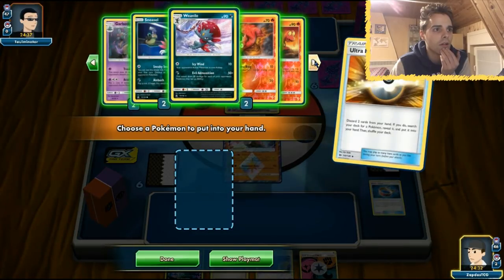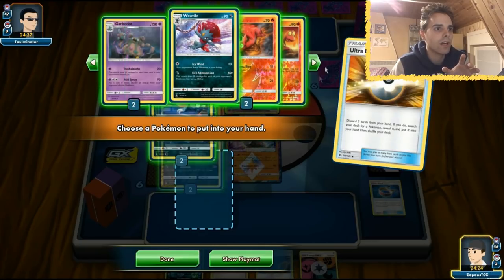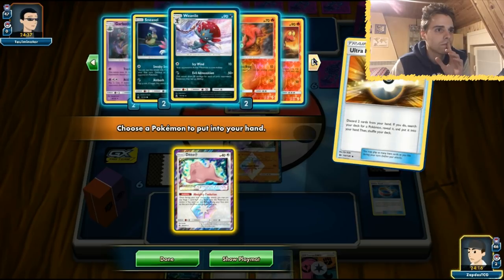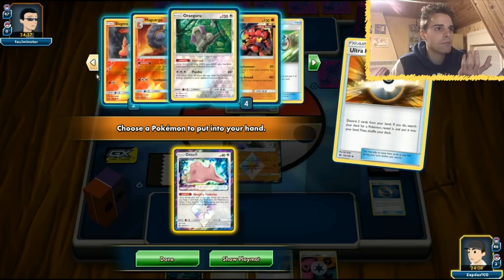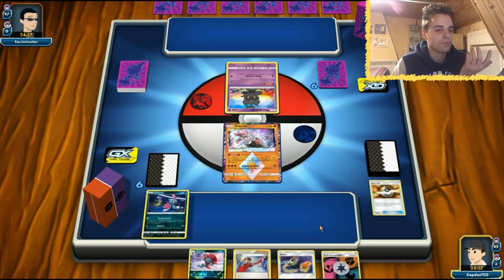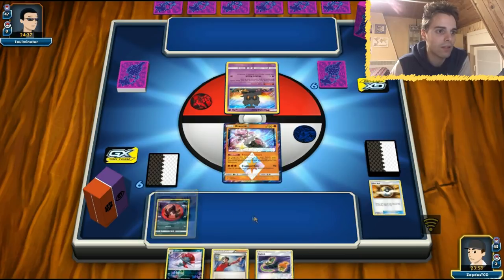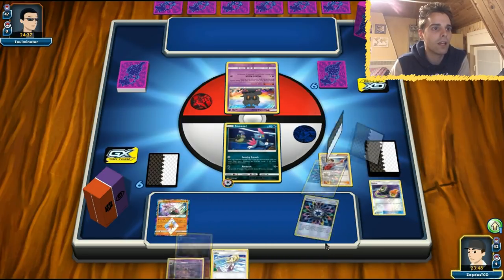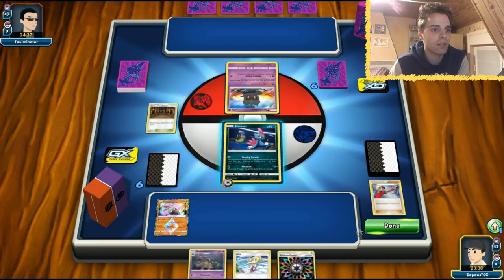The opponent starts with a Marshadow. I want to get rid of our Judge and swap into something that can deal damage. This Ditto is good - we could get out our Sneasel, or go for Buzzwole. I think the best plan of action is just to go for a Sneasel and make him very scared. I'll just go with this flow and Judge him too, hoping he makes the wrong decision stuck with Marshadow active.